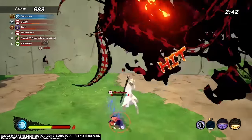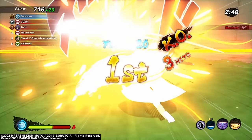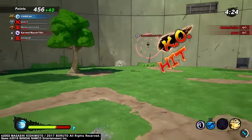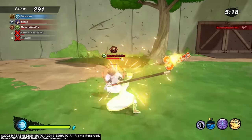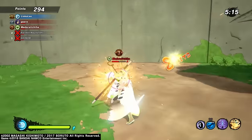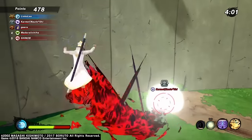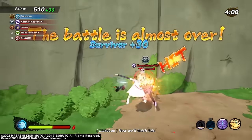For the ninja tool we're going to be using the Sukunahikona Black Staff — whenever you use this it moves so quickly the opponent can't even react, they just accept the hit. When you hit the opponent with it they stagger to the ground and are stunned briefly, so you can do a combo after. Not only that, this ninja tool also breaks guards, making it a top-tier ninja tool 100%.